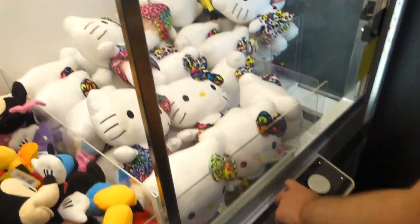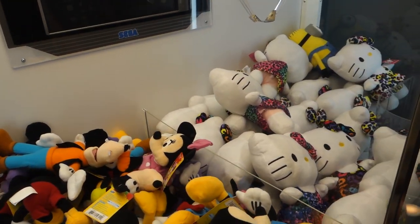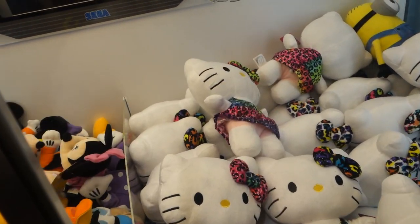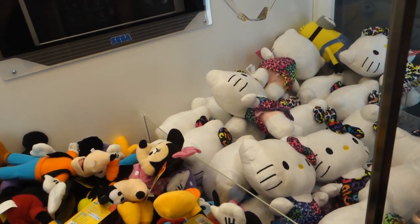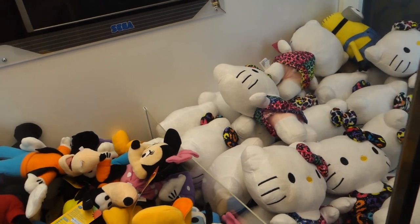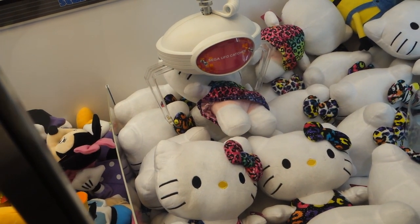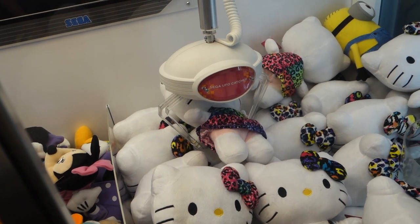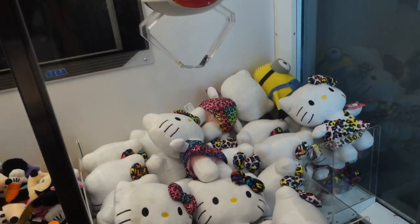Jason is trying the Hello Kitty claw machine now. That one's perfect as well. You want to get it like right under the head and in the middle of the body, because the body is smaller than the head. That's like perfect, dude. Close, close. He flipped it up - almost.